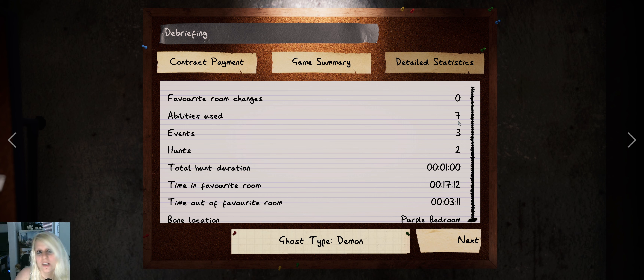It used its abilities seven times — I think that counts every time it tries to hunt: three crucifix charges and two hunts I allowed, but I'm not sure about the other two. If you know, write it in the comments. If you have more questions about figuring out the ghost with zero evidence, let me know — I'm going to do more videos showing different ghosts because they're RNG here and you can encounter a wide variety. I hope this helps you figure out the ghost at zero evidence. See you in the next one, bye!